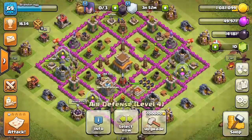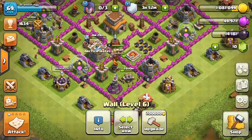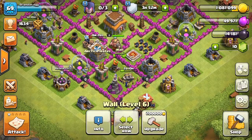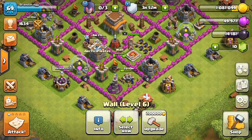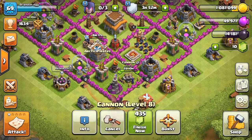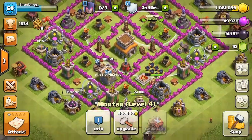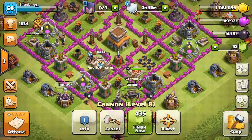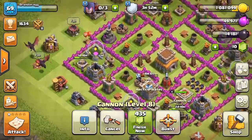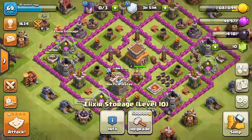When I first started playing, I kind of rushed my base, as you can probably tell. But since I started doing Clan Wars, I've been coming up against bases at the same Town Hall but just a lot better. I basically had to start getting everything up to a high level, like max level. As you can see here, I have level 8 Wizard Towers, level 4 Air Defense, level 4 Mortars, level 9 Cannon. My Elixir Storages, Gold Storages, and Collectors are all nearly max.